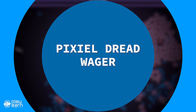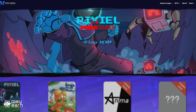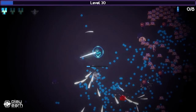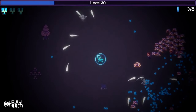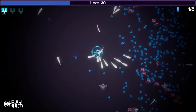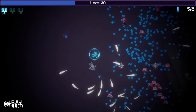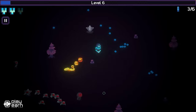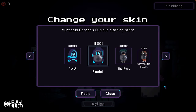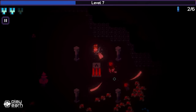The next game on our list is Pixiel Dread Wager. Pixiel Dread Wager is a casual arcade shooter game being built on Wax — a retro pixel combat game where you play as Pixiel, a brave warrior who fights against endless waves of enemies in different arenas. You can level up your character, unlock new skills and abilities, and collect loot and NFTs along the way. The game is free to play and you don't need any special equipment or tokens to start. It puts you in the middle of an arena where you have to survive as long as possible by killing as many incoming enemies as possible. The longer you last and the more enemies you eliminate, the higher your score, which you can check out on the game's lobby.